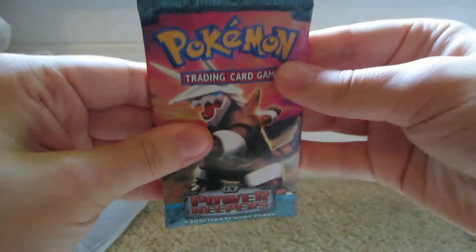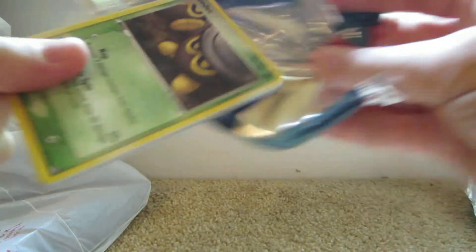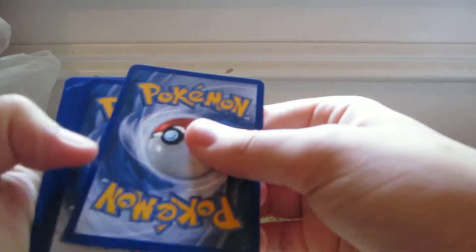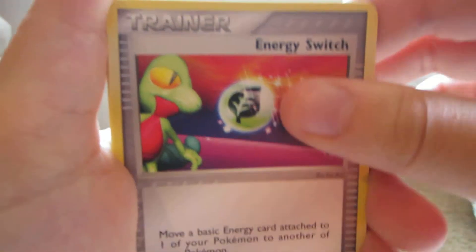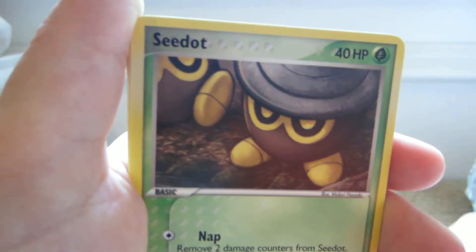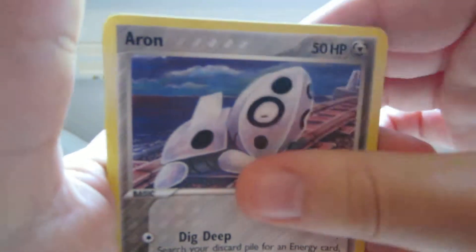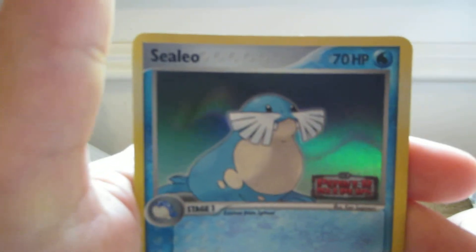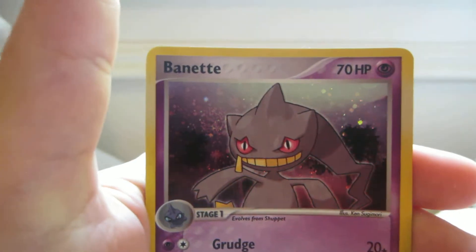Now for the Power Keepers pack. Energy Switch, Glalie, Seedot, Chinchou, Claw Fossil, Aron — why not — Sealeo Reverse, which is an uncommon, and the rare is a Banette holo.